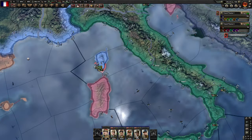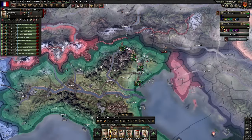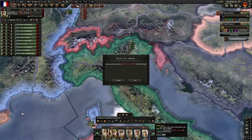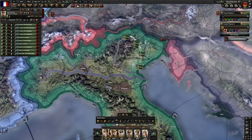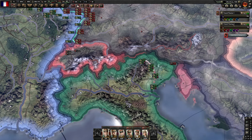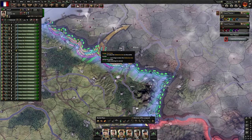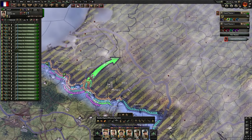Looks like the United Kingdom got Sardinia — that's a bit annoying. It would have been better to get it ourselves, but it does free our divisions there. Our defensive divisions can start moving up to the Venice area, which also frees our offensive army here. We are going to need this army soon, so we can select it and start assigning it to the border with Germany.